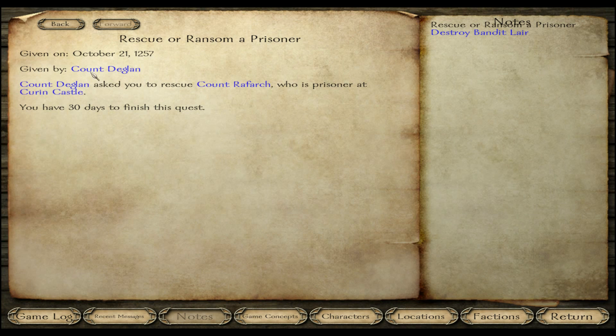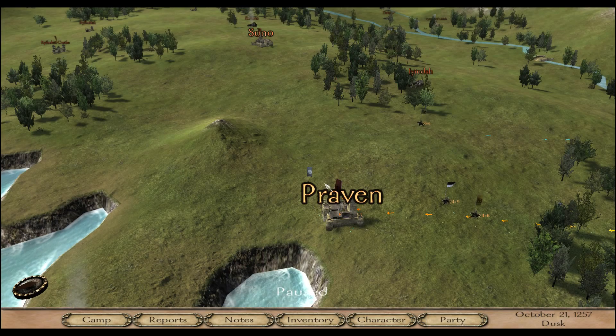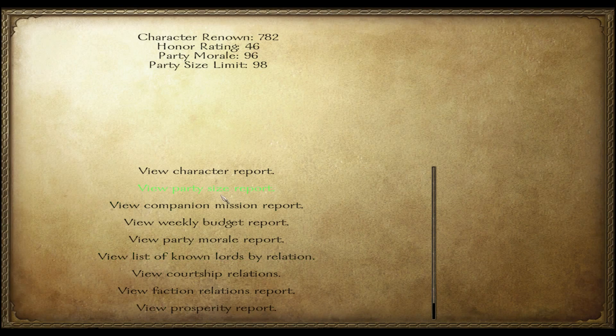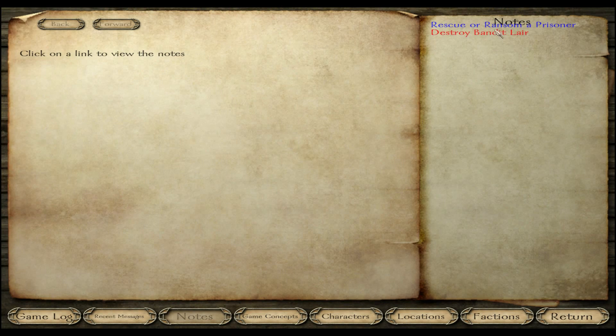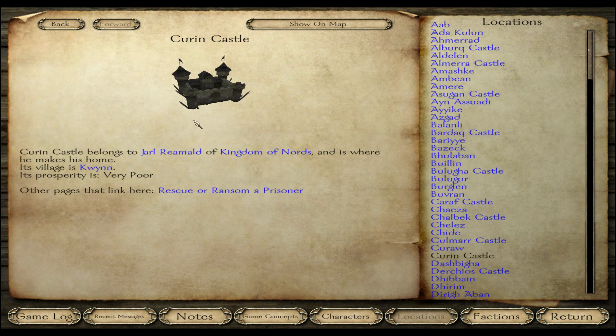I have got my quest from Count Daeglon. He wants me to rescue his son, Count Rayfark. Count Daeglon is his father. The prisoner is held at Curran Castle, which is owned by the Nords.